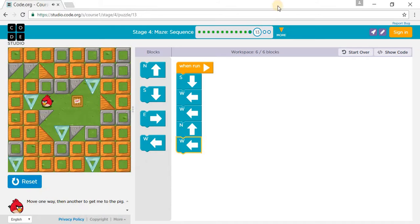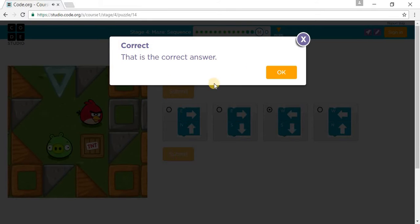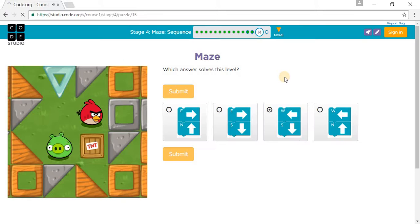Now this is the quiz. Which answer is left? So you go one west — which is right here — and then you go south. So this is the right answer. Let's press this. That's the correct answer.